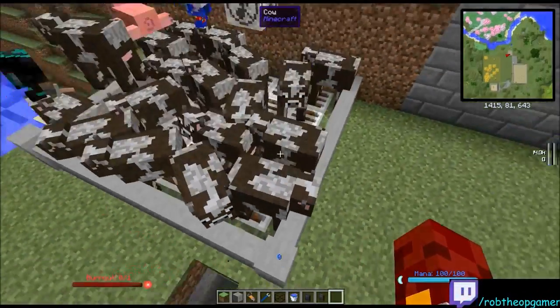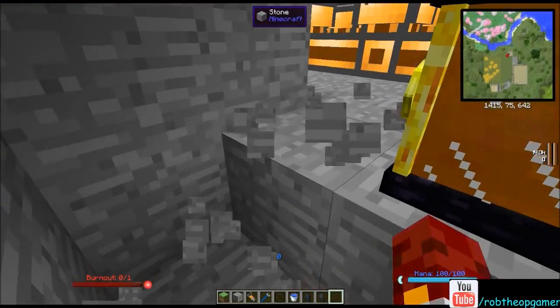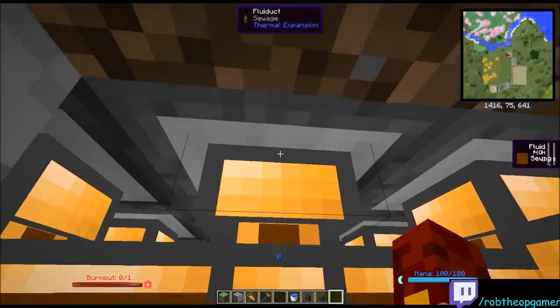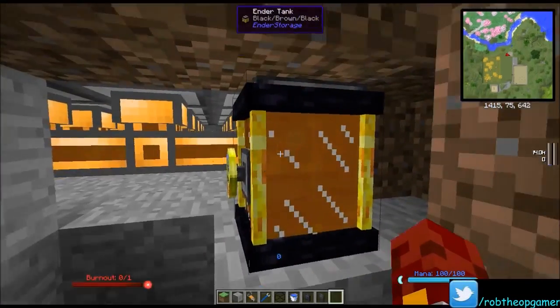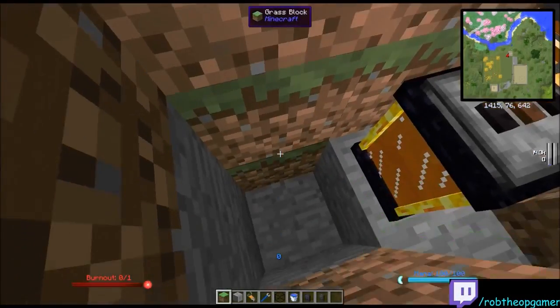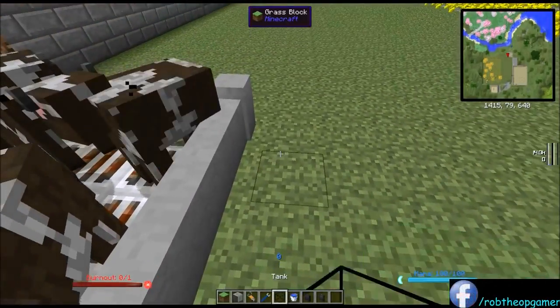As the cows mill about on the sewers, they produce sewage. Down below you'll see thermal expansion fluid ducts that say they're full of sewage. The sewers collect it and drop it automatically into the lines — no redstone signal needed, no servo upgrade, nothing. They instantly drop sewage as the cows mill about. I'm having them pump into an endertank labeled black-brown-black, because brown for sewage. That's how I'm collecting it.